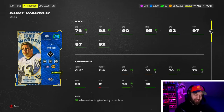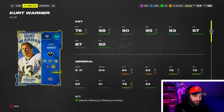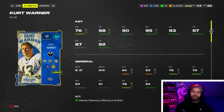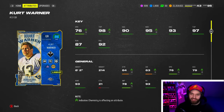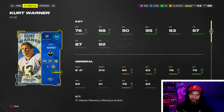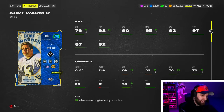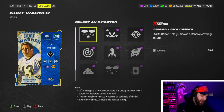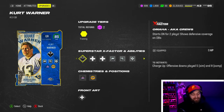We always do our gameplays live on Twitch, so go check that out. Looking at Kurt Warner, he is a slow quarterback. It feels like they were testing the waters with his ability — they gave us a slow quarterback and a mid-release generic too. It's nowhere near Stroud's or guys like William Perry, Doug Williams, or McNair release speed-wise. But they gave him Omaha, aka Clairvoyant, which starts on.